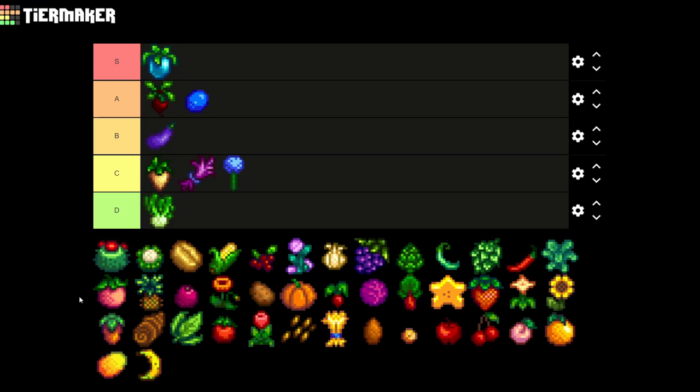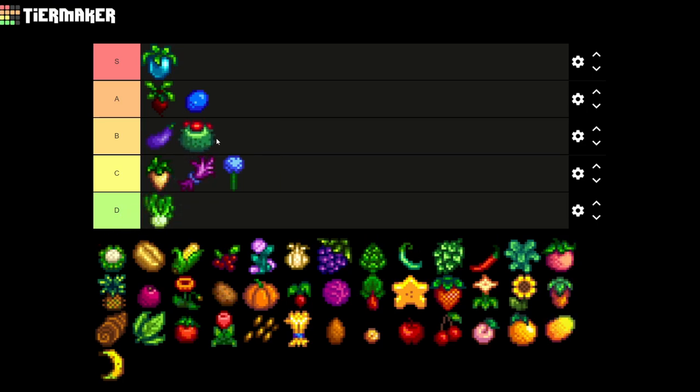The next crop is the cactus fruit. You can get it as a forageable in the desert, but you can also buy seeds from there or find them in the Skull Cavern to plant on your farm. So this is gonna be going on B tier for me. I quite like the cactus fruit and it's a really nice source of income.